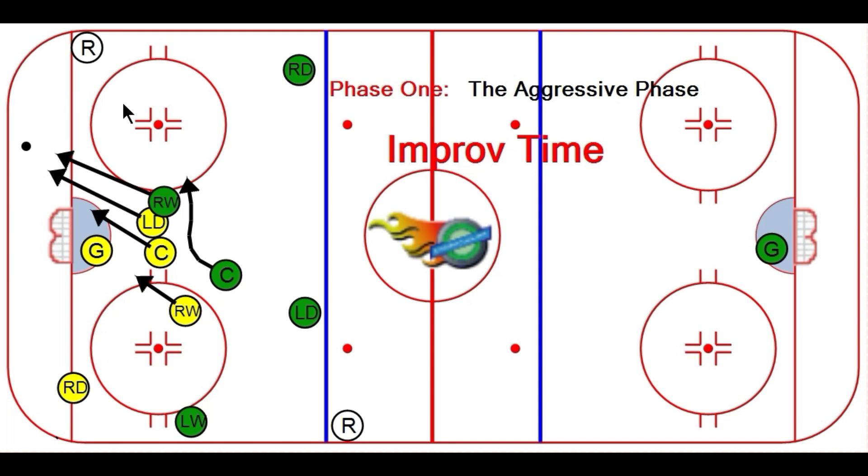I can't tell you how many times I've seen players rush into the corner, pick up the puck, turn up the strong side, and lose it because they try to throw it out here and the two defensemen stop it, or the centermen stop it, and now you're screwed.